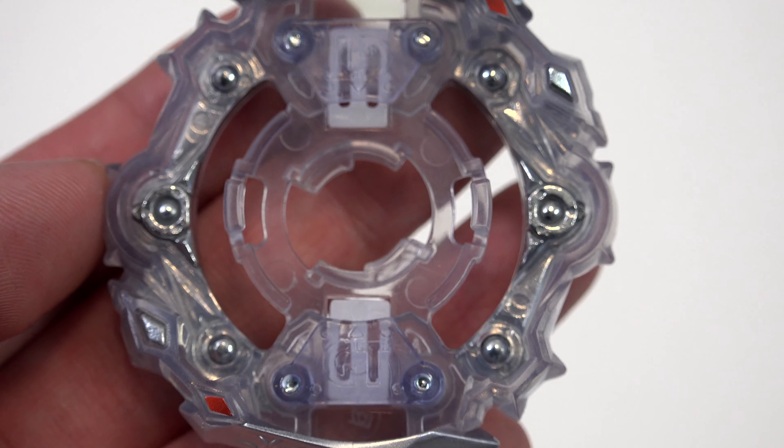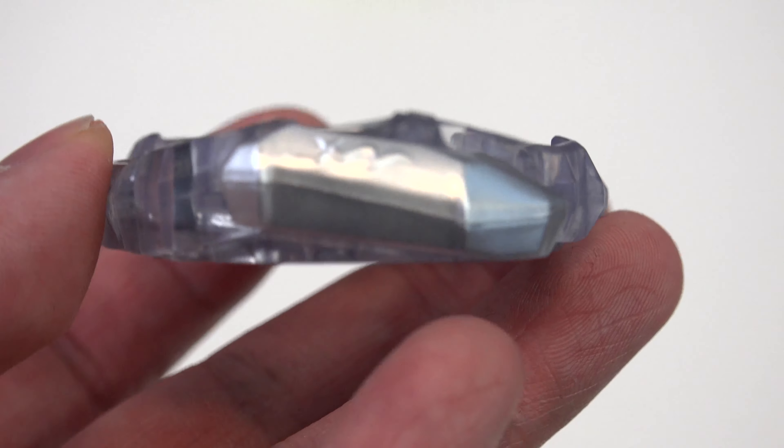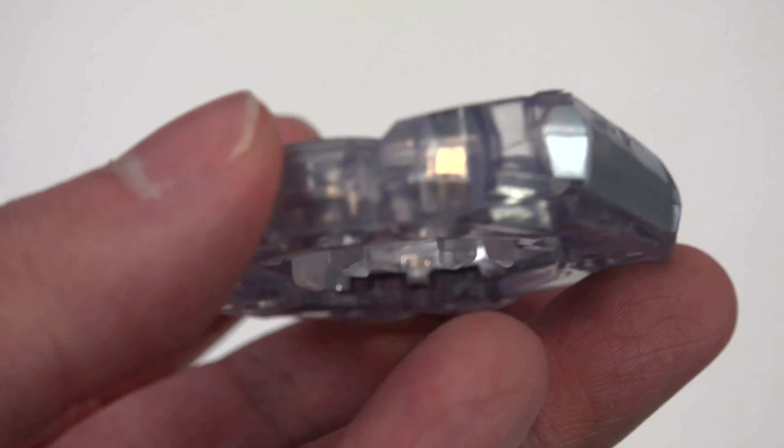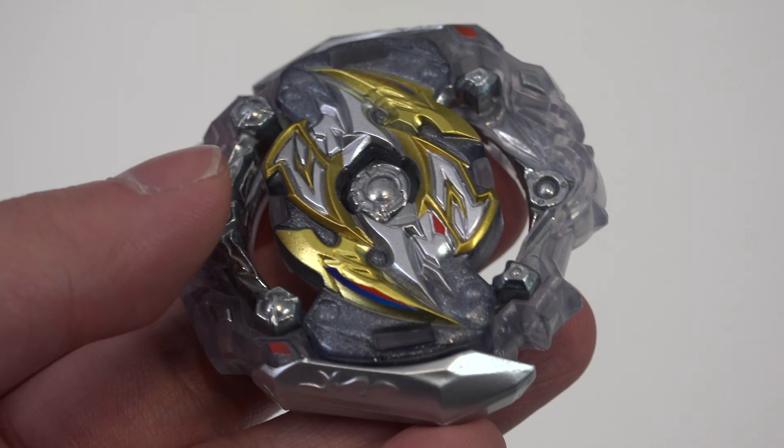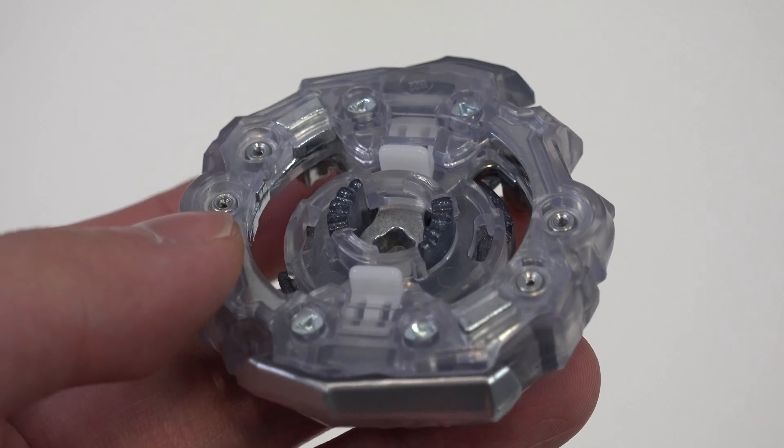And then we also have the main energy layer. This one is Knockout. It actually performed pretty well in the recommended combo back then. I remember it does hit pretty hard, just the way the wings are shaped. It's small, but pretty powerful.